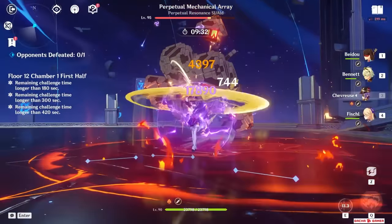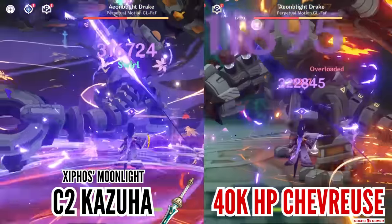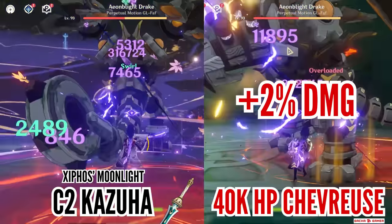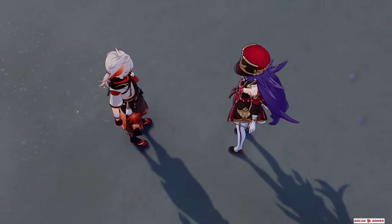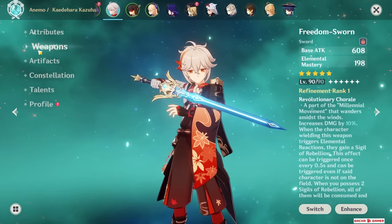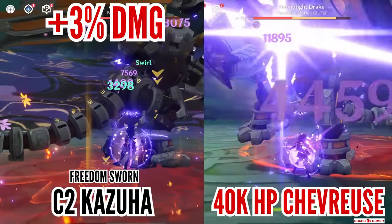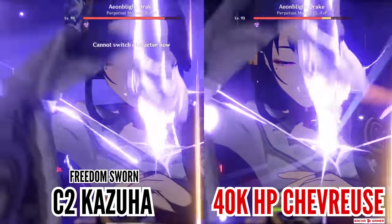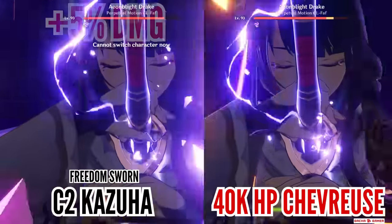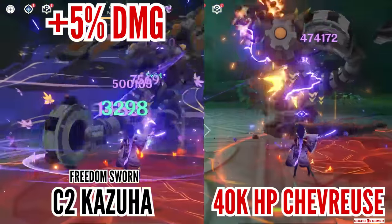How good is Shevress's buffing? Well, it's pretty good. Compared to C2 Kazuha with Xiphos' Moonlight, she actually boosts Raiden's damage by 2% more than Kazuha. C0 4-star against C2 5-star and she's already slightly beating him. However, once Kazuha has Freedom-Sworn, he comes out on top by about 3%. Without Kujo Sara in the Hyper Raiden team, Shevress is able to boost Raiden's damage to around 474,000, while Freedom-Sworn C2 Kazuha can push up to half a million — about 5% more than with Shevress.